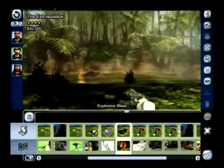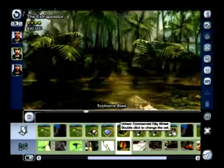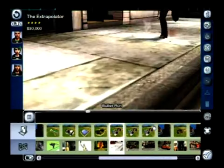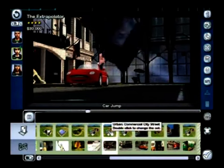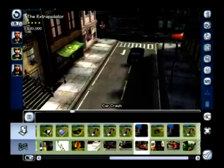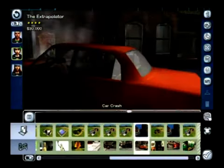Here we can see our new jungle landscape set, again highlighting some of the fire effects. We've also added bullet squibs to our scenes, and one of our most difficult stunts — the car crash — features deforming cars and shattering glass.